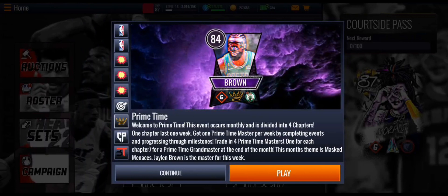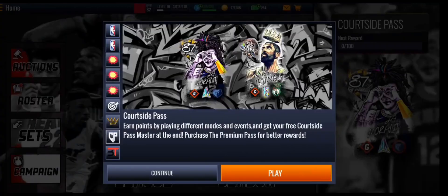Prime Time is a new mode added as well. This event occurs monthly and is divided into four chapters — one chapter per week. Get one Prime Time master per week by completing events and progressing through milestones, then trade in four Prime Time masters — one from each chapter — to get a Prime Time grandmaster. This month's masters include Jaylen Brown at 84 overall.